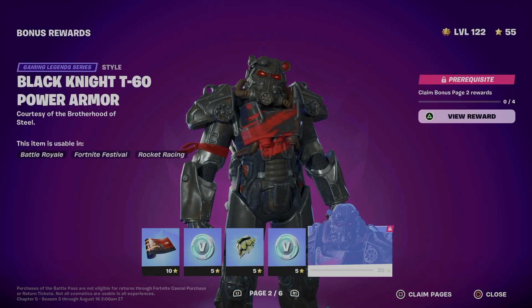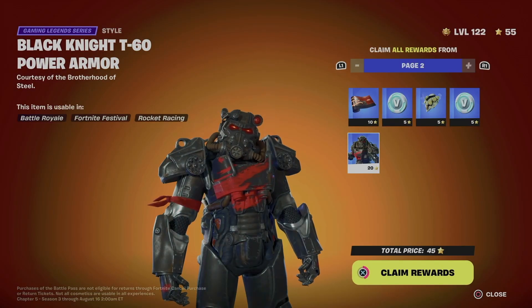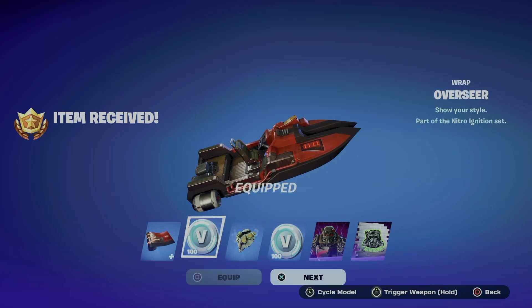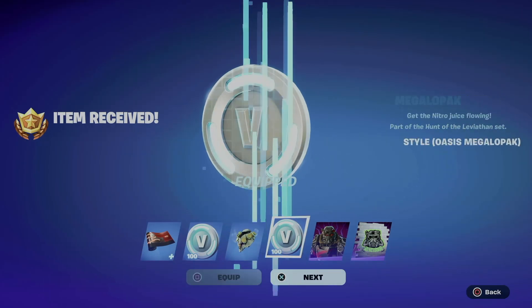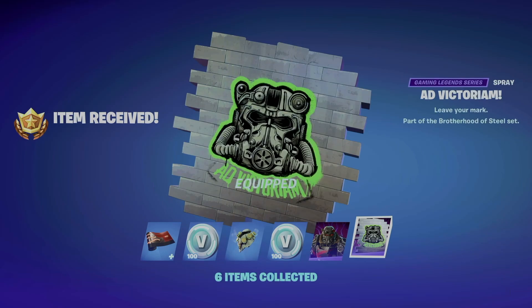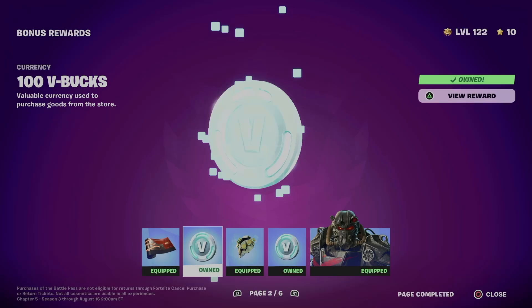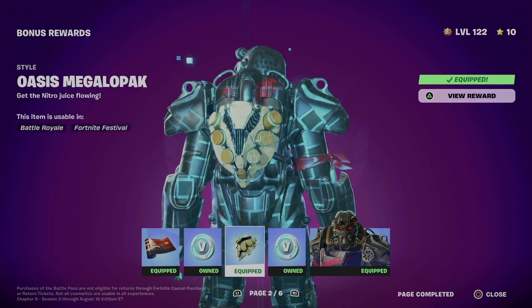We can go into claim page number two — same deal, just claim the entire page. Equip, go next, next, next, equip, equip — and we are done. Right now we got this wrap, we got more V-Bucks out of it.